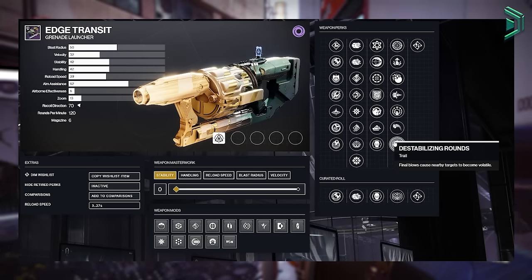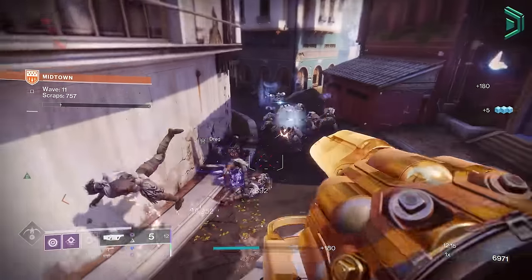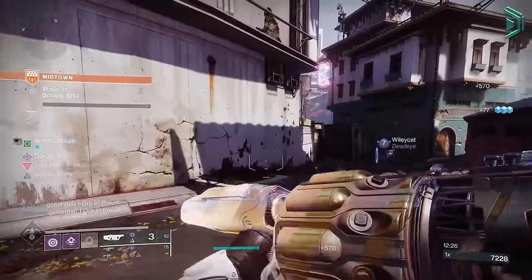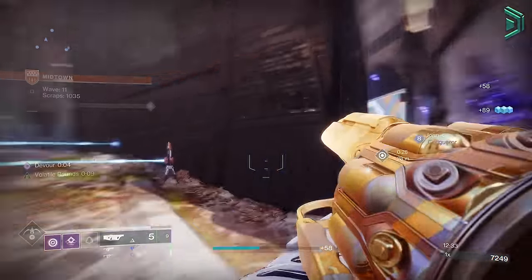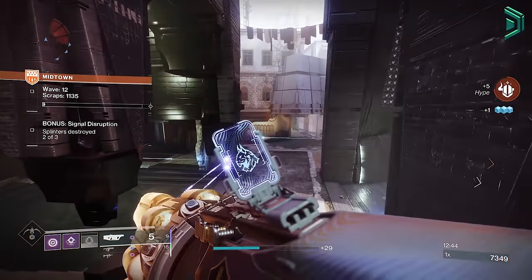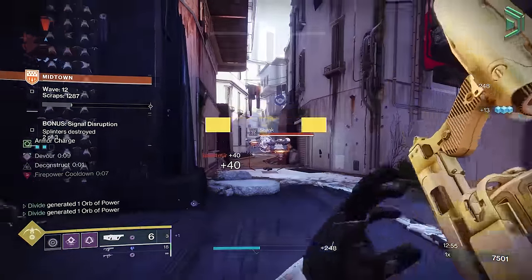For your PvE god roll, you'll want Quick Launch, Spike Grenades, Envious Assassin, and Bait and Switch with a reload speed masterwork. Envious Assassin and Bait and Switch is pretty lethal in PvE, giving you probably the best DPS by dumping all your damage in a short window. I actually prefer an alternative god roll of Field Prep and Auto Loading with Bait and Switch — you lose a bit of DPS but it's easier to maintain, requires minimal effort, and still achieves decent damage. This is the better option if you don't intend to use Izanagi's and instead use something like Witherhoard, and it's the more chill approach for the casual player.